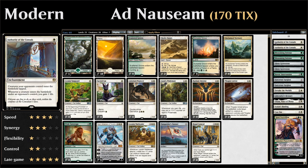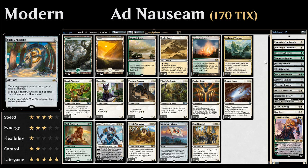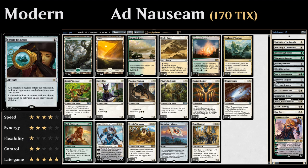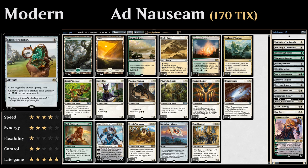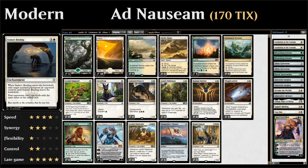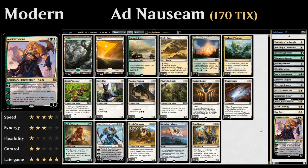Quickly going over the sideboard: two Authority of the Consuls against red decks with haste creatures, two Blossoming Defense against removal-heavy decks, two Silent Gravestone against graveyard and Scarab God decks, one Heroic Intervention against sweepers like Fumigate, two Sorcerous Spyglass to shut down planeswalkers, one Forsake as a disenchant effect, Lifecrafter's Bestiary for grindy games, one Shalai against Settle the Wreckage and removal-heavy decks, one Ixalan's Binding as versatile removal, and Ajani for card advantage and removal.